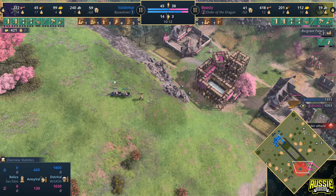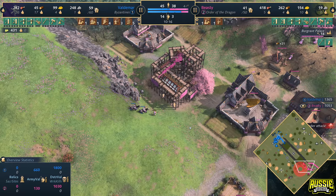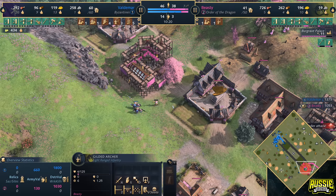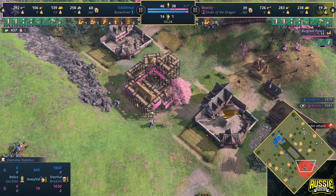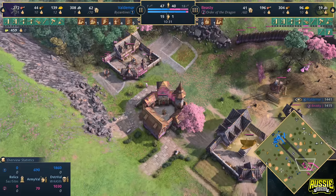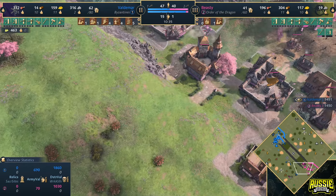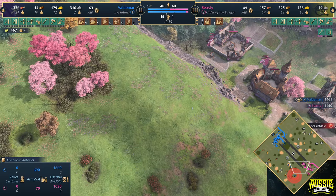We now see the age up on the way through. It looks like the first gilded archer is going to get caught with his pants down — can he run it back to the Town Center? Look how little damage is taking him. What a giga chad — he turns around and says 'I don't even need to garrison in the TC, watch me.' And now all of a sudden the Burgrave is out. The Burgrave is a brand new landmark for the Order of the Dragon — one of the three landmarks that has been changed for this civilization.